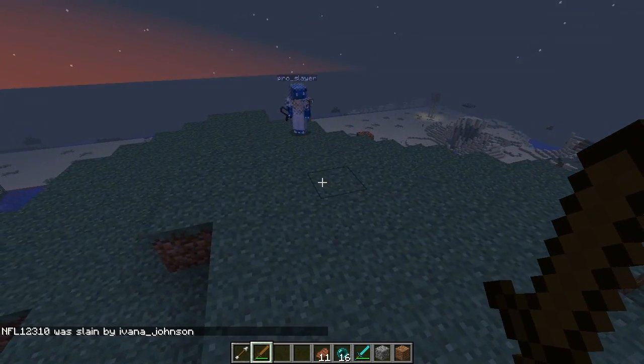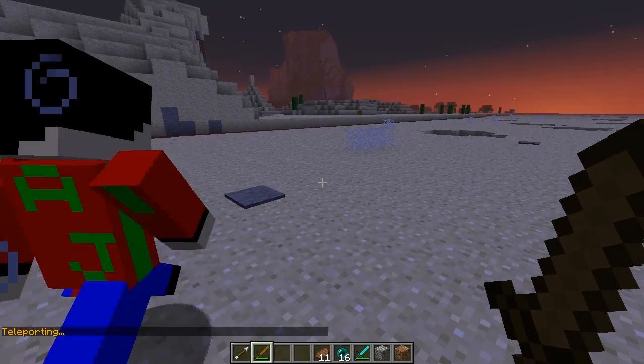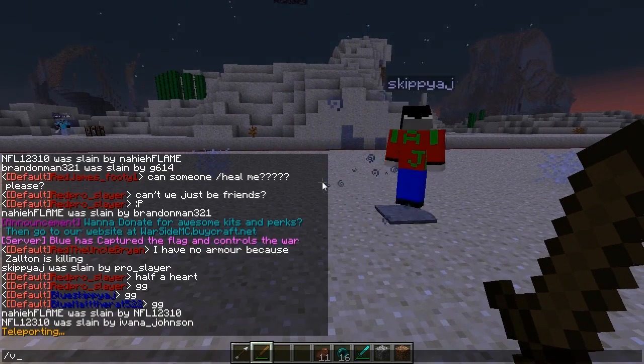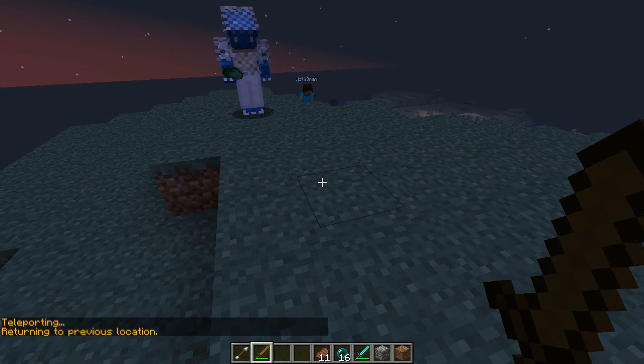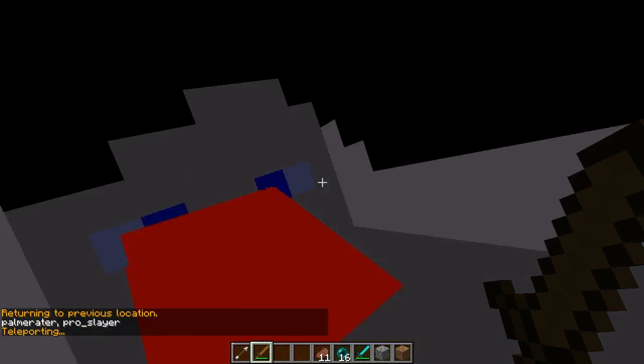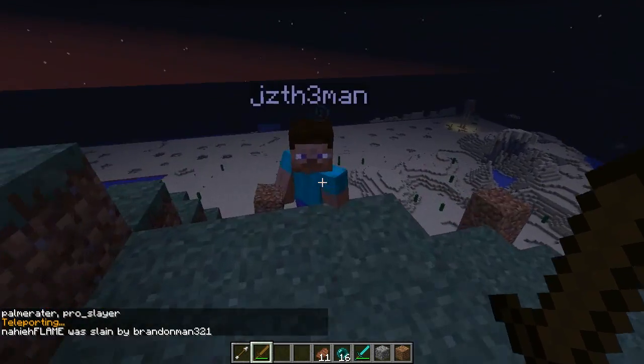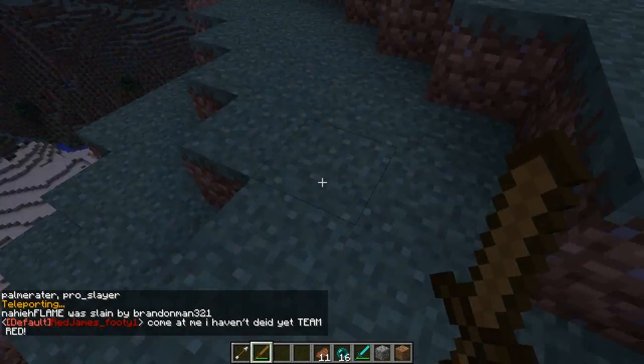So that's the basic idea — emeralds are the currency system. You can trade them in for better weapons, ores, and brewing supplies. There are no enchantments except the ones you buy, and those are very limited — things like Flame I, an Infinity bow, and a Knockback sword — all very expensive. So it's not an overpowered server.